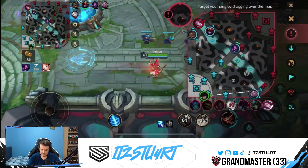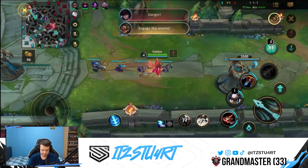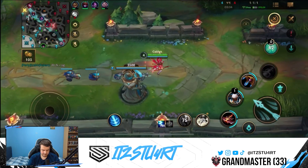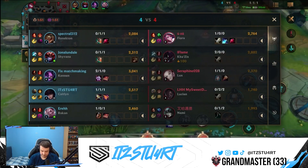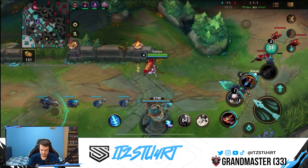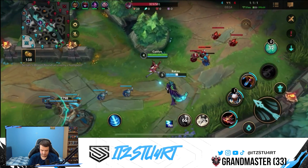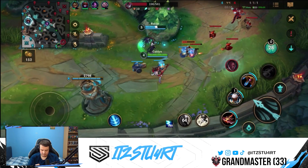I have no idea why Lucian dashed in there. Kha'Zix is here. That's an okay trade. Lucian is nearly a thousand gold behind. We got the wave pushing in as well - this is really, really good for us. Wave is in a really, really good spot. I'm just going to keep the wave here and just not do anything.